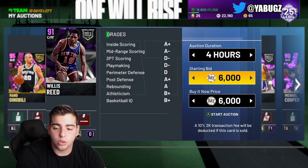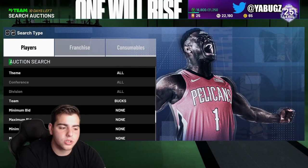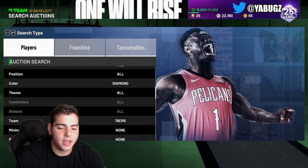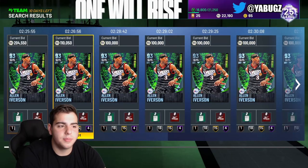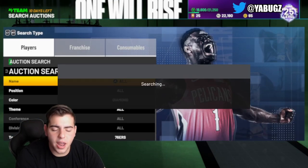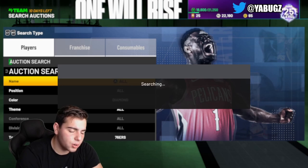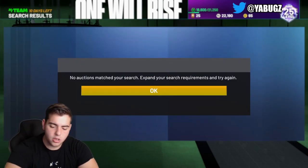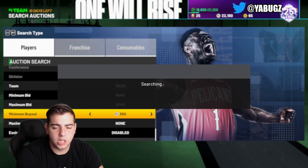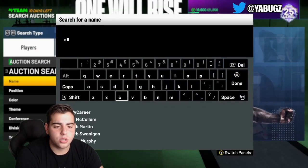Here's another instance of the auction house glitch. If you see it affecting a snipeable card like Giannis or Allen Iverson — let's check diamonds, 76ers diamond, since that's AI's team — if you see a 100,000 MT snipe on Allen Iverson, most likely another one will get posted after that because of the glitch. The auction house glitch is when a card that's already been purchased is still showing on the auction house. This glitch could do complete wonders for us.